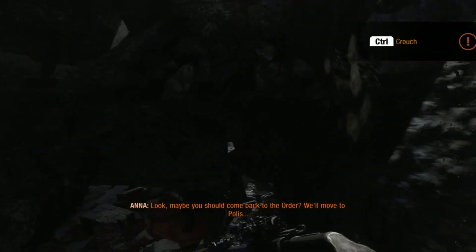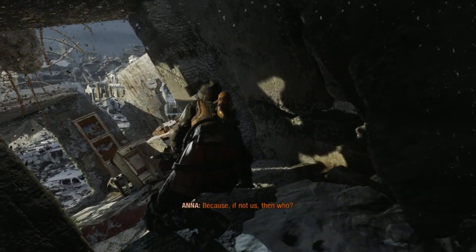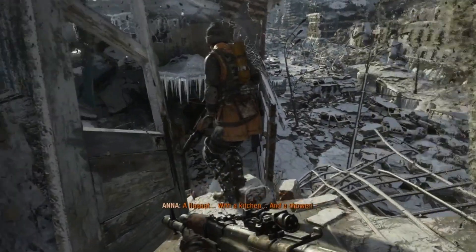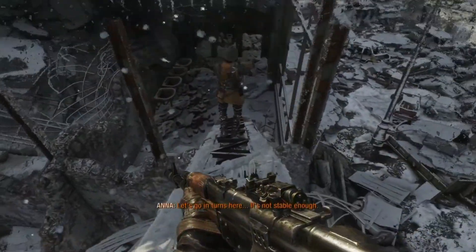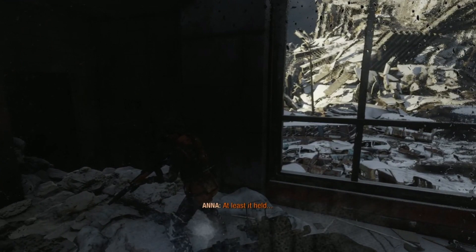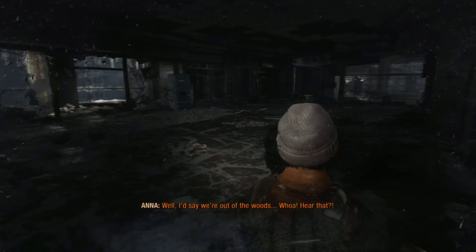In-game: 'Maybe you should come back to the order. We'll move to Polis. Dad says he'll arrange a flat for us. Because if not us, then who? A flat with a kitchen and a shower.' Let's go in turns here. It's not terrible enough. Careful. At least it's held. Well, I'd say we're out of the woods. Whoa! Hear that?